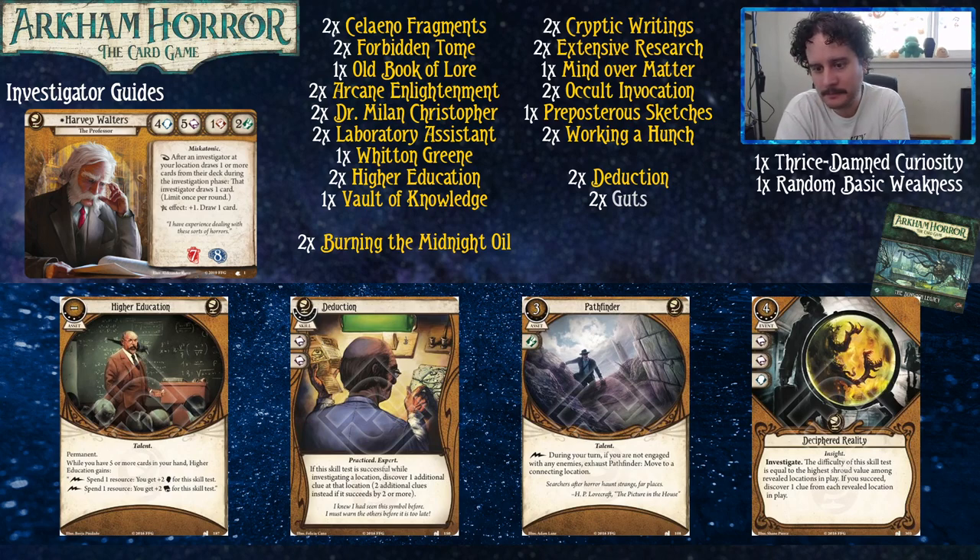There is something to be said about these assets that sit in play and do things — they don't take up hand space, but more importantly, they don't take up deck space. At a high level of deck building with Yellow cards, these assets that sit in play effectively reduce the number of cards in your deck, allowing you to cycle through limited-use cards over and over again. You just get to see the same absurdly powerful cards every turn. Deciphered Reality is your big flashy card from this cycle and it's pretty sweet — you do have to play around it a bit, but you can tear through your deck to see it several times a game and just suck all the clues off every location in a couple of turns.